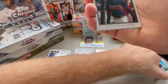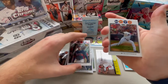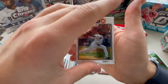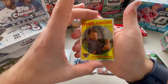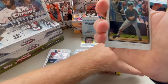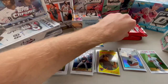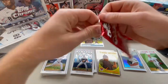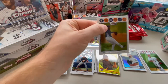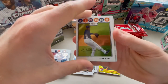Gregor Blanco rookie. Pedro of the Mets. Freddie Sanchez - 1959 Topps, I believe. And then a Brian Bixler rookie. No Longoria. No Cueto. We did get a Dontrelle Willis. These are throwback names.